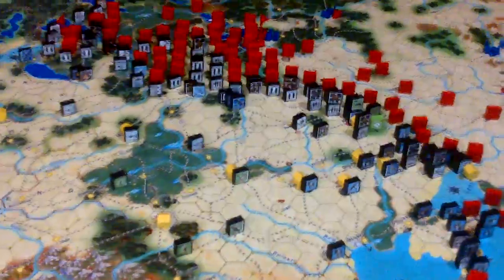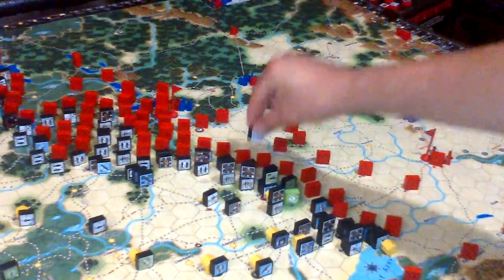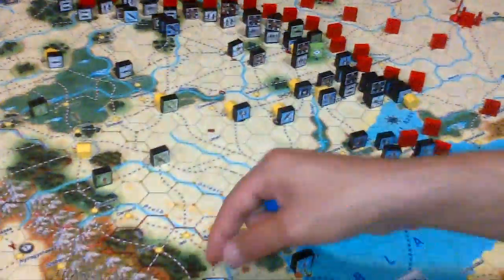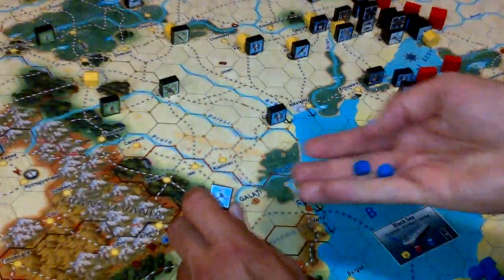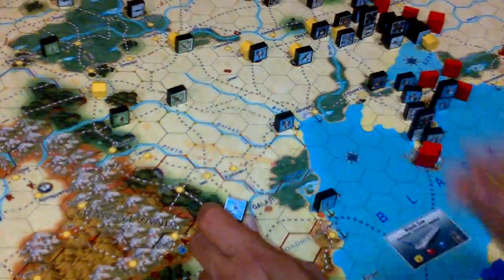Let's look at a fighter — this one is at 3. If I want to bring it to full strength at 5, I need 2 blue and 2 yellow, because the steps are white.